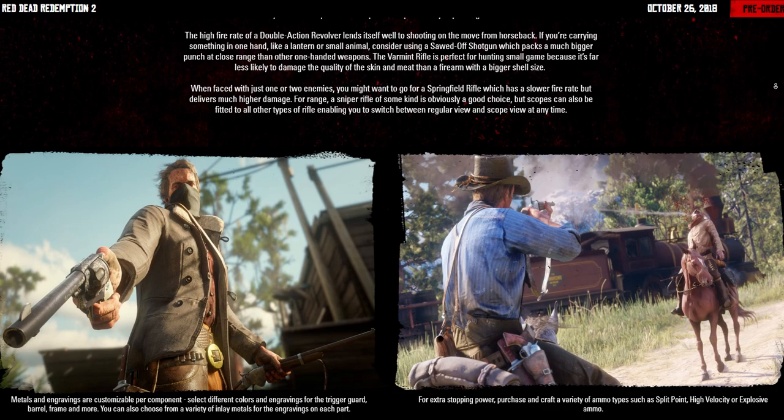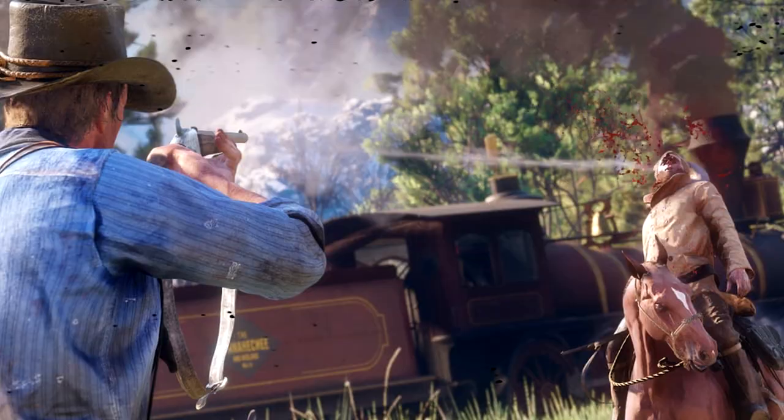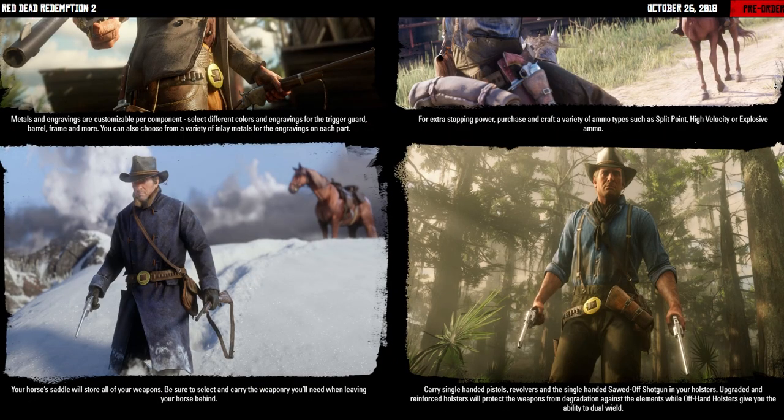The next new image shows Arthur Morgan, who looks like he's in a snow region — possibly Mount Hagen — dressed for the occasion. Your horse's saddle will store all your weapons, so be sure to select and carry the weaponry you'll need when leaving your horse behind. You can carry single-handed pistols, revolvers, and the sawed-off shotgun in your holsters. Upgraded and reinforced holsters protect weapons from degradation against the elements, while offhand holsters give you the ability to dual-wield.